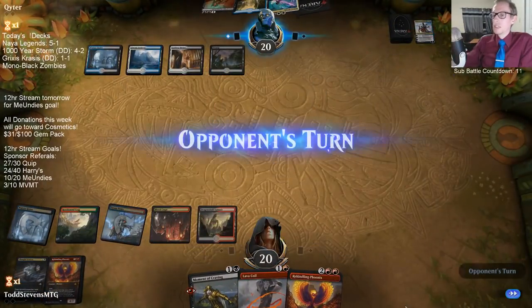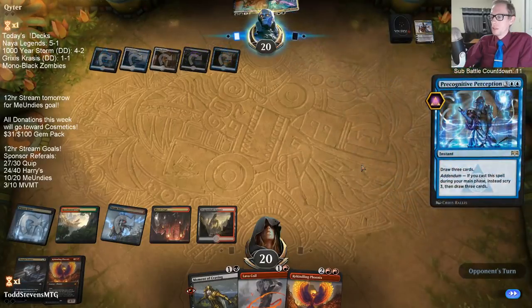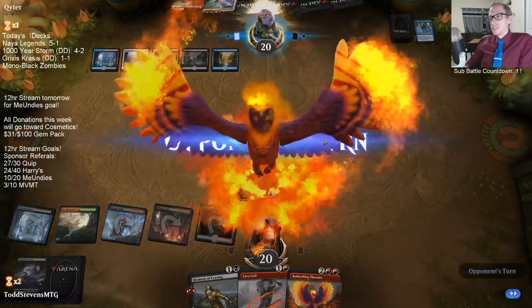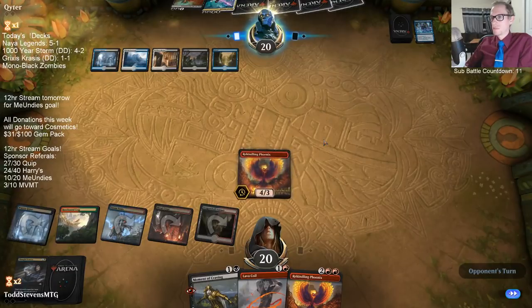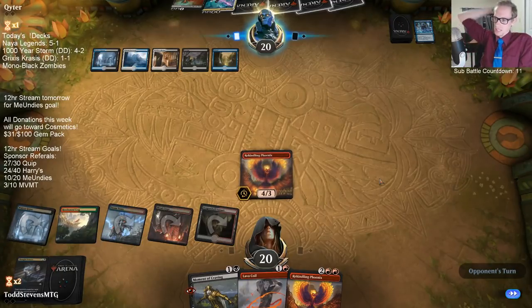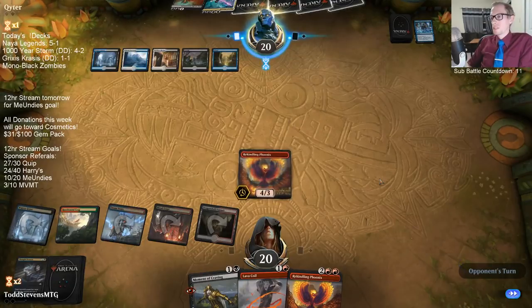Great timing on the Thought Erasure — get that Teferi out of their hand. As long as they don't find another Teferi... okay, that was close. Three Teferis on top? What is life? I can't find anything better than these cards. It's as good as it gets. We left them with those cards and just the top card was their perfect draw — they loved all three top cards. Hard to beat three-for-ones when we have two dead cards on a mulligan to five.